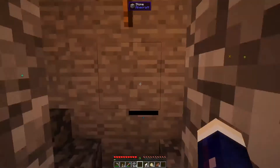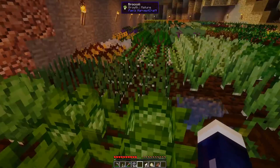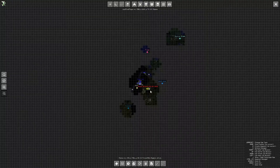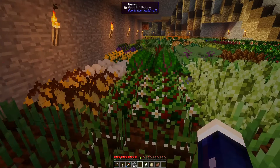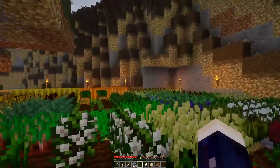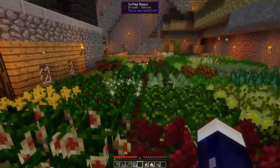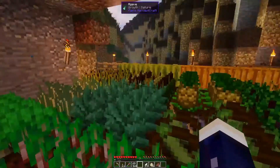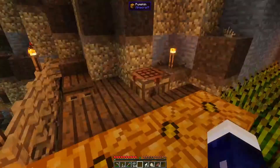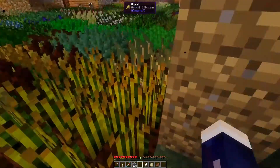And then you walk up these stairs and this is the garden I was talking about. I spent so long going far and wide — I went far and wide and got a whole bunch of stuff. I made every kind of seed, I believe every kind of seed in Pam's Harvest Craft, so now we have everything. We have pineapples, melons, pumpkins, wheat, every seed imaginable in this mod and in Minecraft.